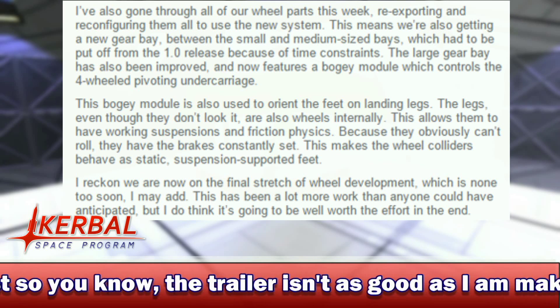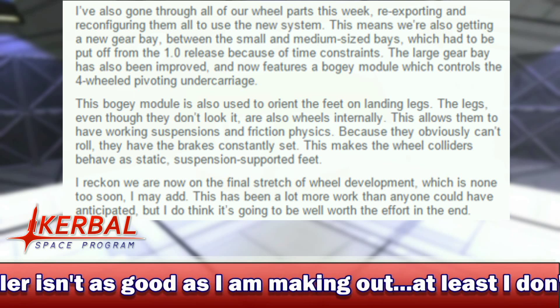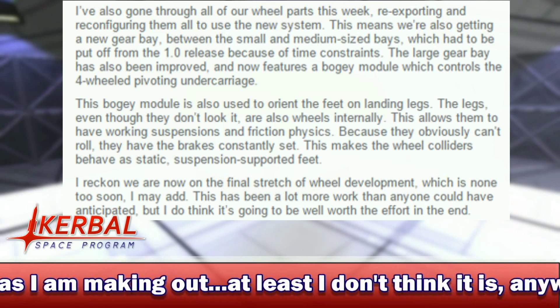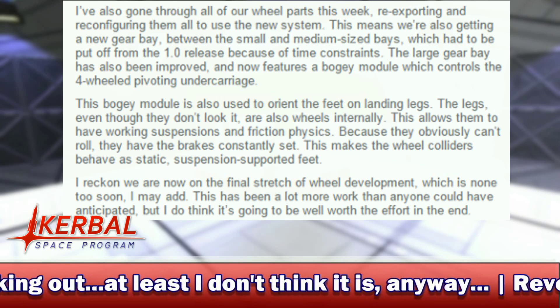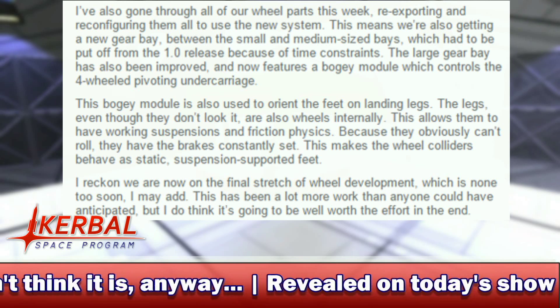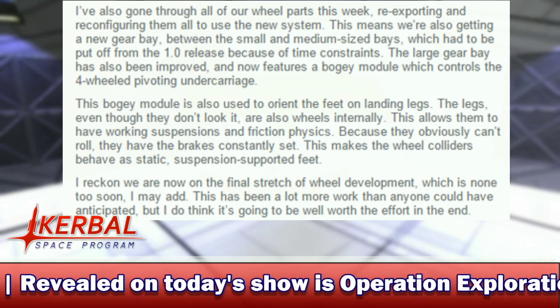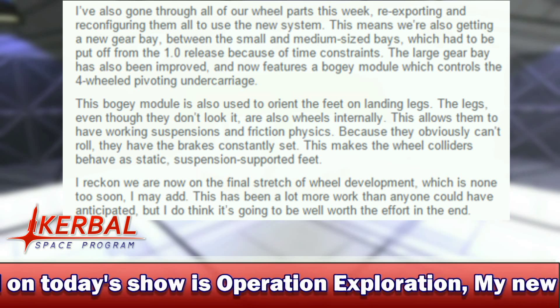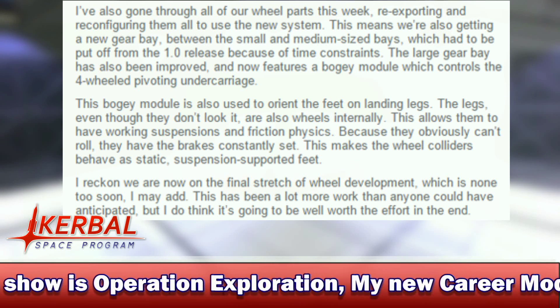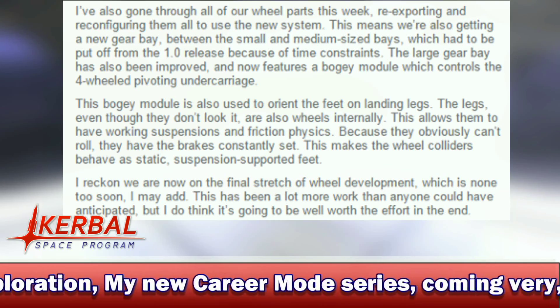The bogey module is also used to orient the feet on landing legs. The legs, even though they don't look it, are also wheels internally. This allows them to have working suspensions and friction physics. Because they obviously can't roll, they have the brakes constantly set, making the wheel colliders behave as static suspension-supported feet. "I reckon we are now in the final stretch of wheel development, which is none too soon. This has been a lot more work than anyone could have anticipated but I do think it's going to be well worth the effort in the end."